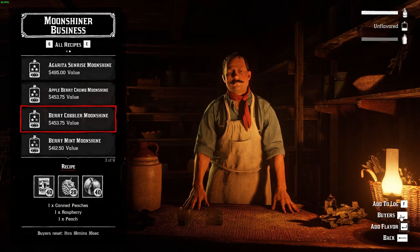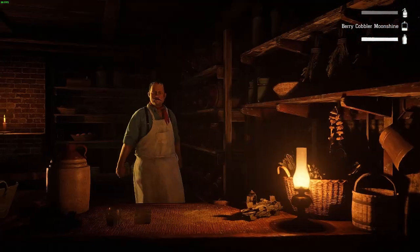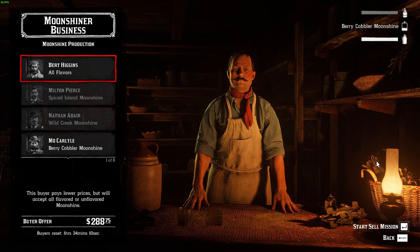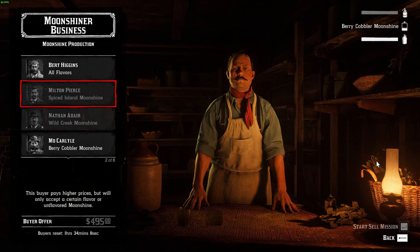Once you pick a recipe, wait for it to be produced — you'll get an in-game notification when it's complete. To sell your moonshine, head back to your shack and you'll see a list of buyers. Some buyers accept all flavors; others only take certain flavors. For example, Burt Higgins takes all flavors but pays much less than everyone else — never go with him. A buyer like Morcaro will pay $453 and offers a higher price. If a buyer doesn't suit your moonshine type, just wait out the timer shown at the bottom. Always go with the buyer that pays the most for your type of moonshine.